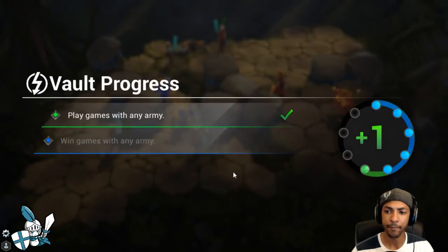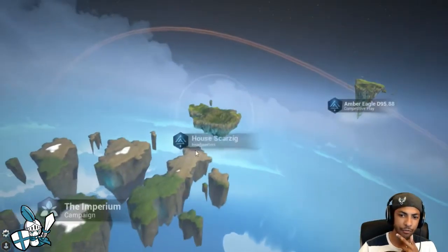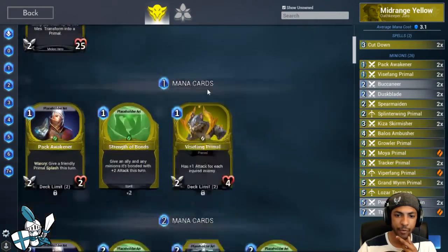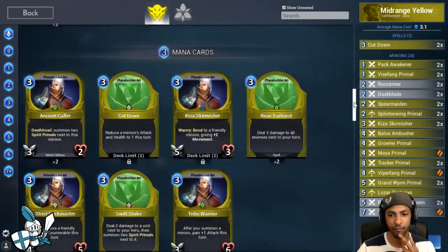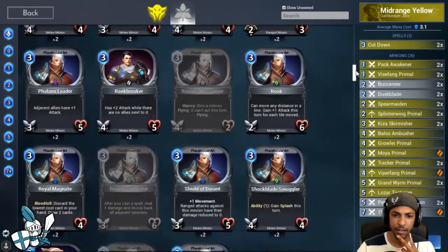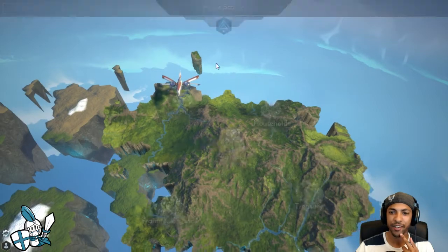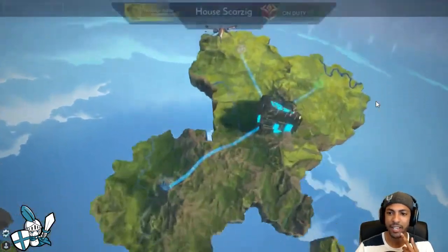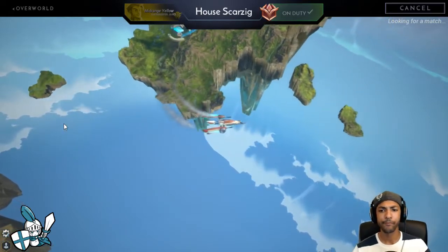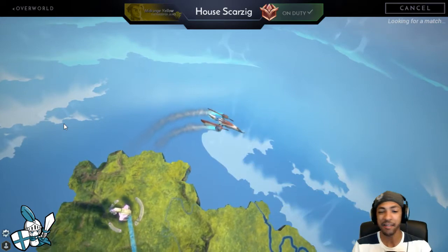We really didn't even get to play there. I wonder if swapping out the Dire Hyde for Shield of Durant or Rank Breaker might be correct - just to give us a little bit more pressure in the early game. We saw how it can just get snowballed on if it doesn't get enough value out of the gate. I can't believe I forgot about Rank Breaker - that might be the key here. We'll queue up and try to play another one. Just with the deck description and that really short game, we're already at a 24-minute recording, so this is going to be a longer video.